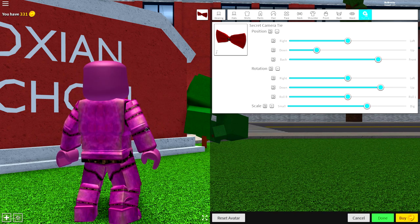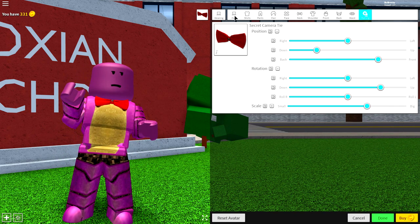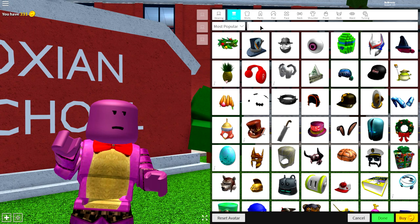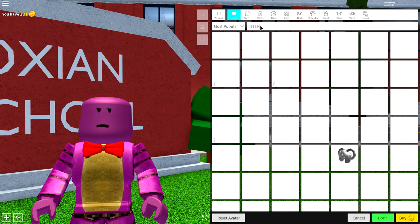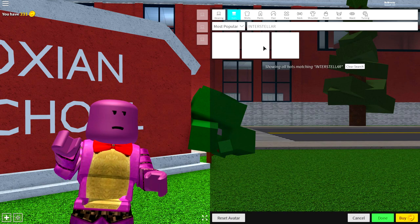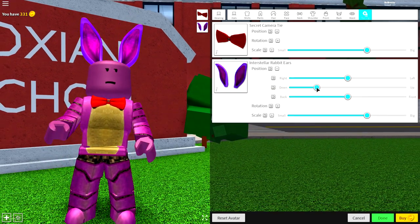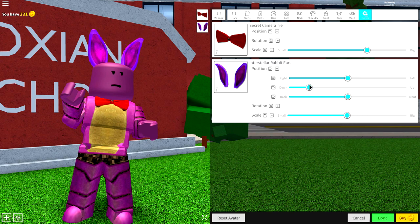Once you've done your bow tie, you're ready for the next step, which is to add the ears. Come to the hat selection and simply either search 'rabbit's ears' or search 'interstellar' just like this, and it will only give you three options. You're going to want to equip the rabbit's ear option, which is this one right here. Then come to tuning and bring the position of them down and make them smaller just like that.